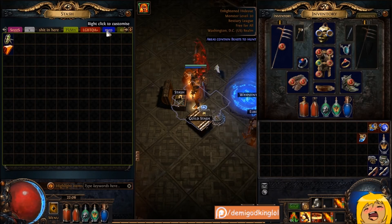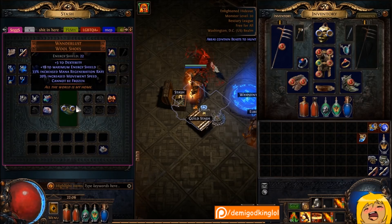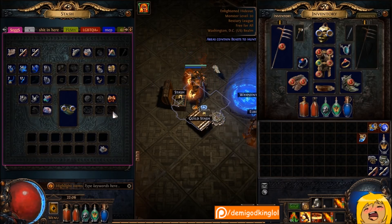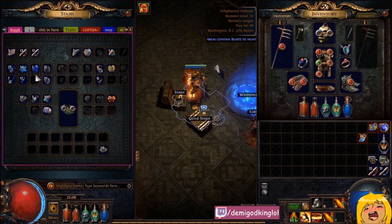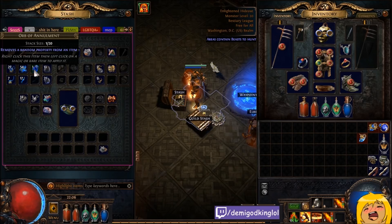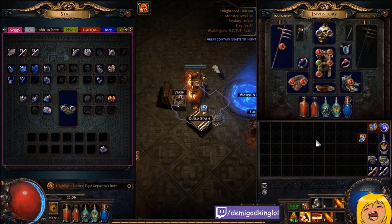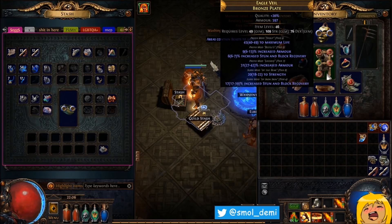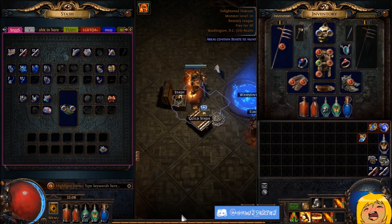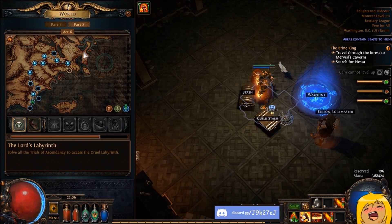I've sold a couple of different items — some random garbage uniques for an alch or two. I have three chaos. I also got an Alman orb, which is probably the dumbest thing that happened today. These are like twice as rare as exalts, so I wish this had been an exalt instead.